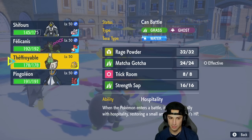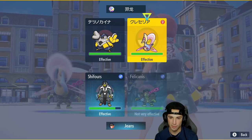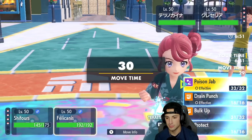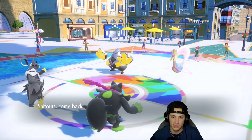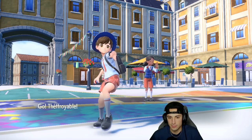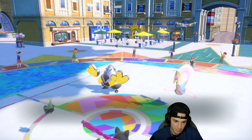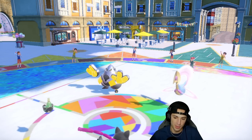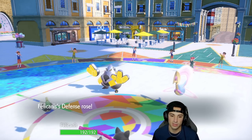After the Bulk Up I swap into Sinistcha to absorb the potential Drain Punch. I don't want to Terastallize yet — I'll just Bulk Up again since they have physical attackers. I've got Leftovers and I like where we're sitting. Drain Punch comes out from Iron Hands — Sinistcha eats it. We get off another Bulk Up, so we're at plus-two on both Attack and Defense, and we wasted a turn of Trick Room. Gorgeous.